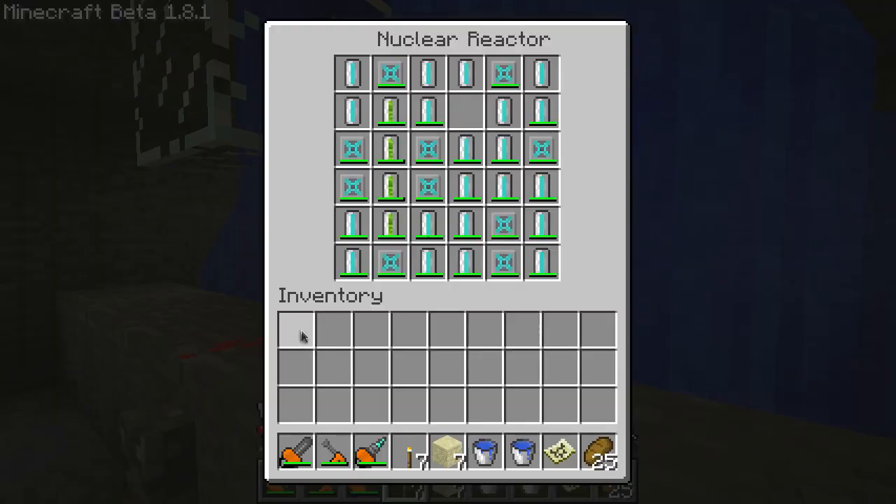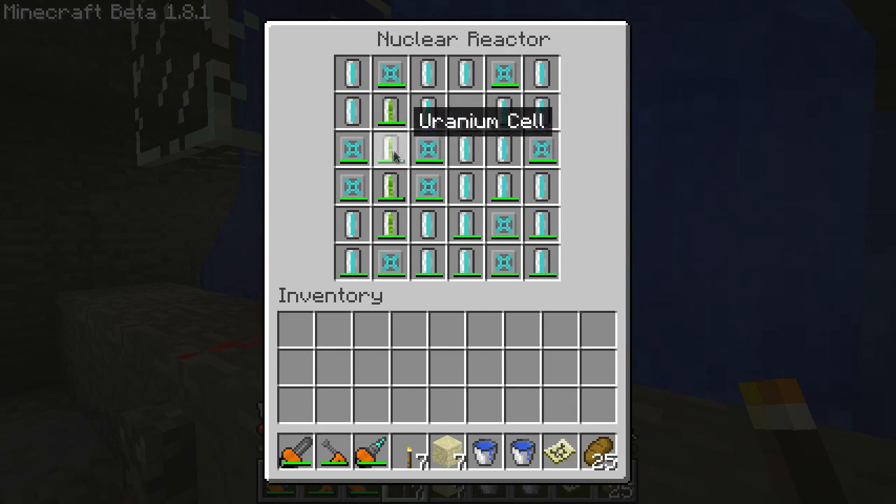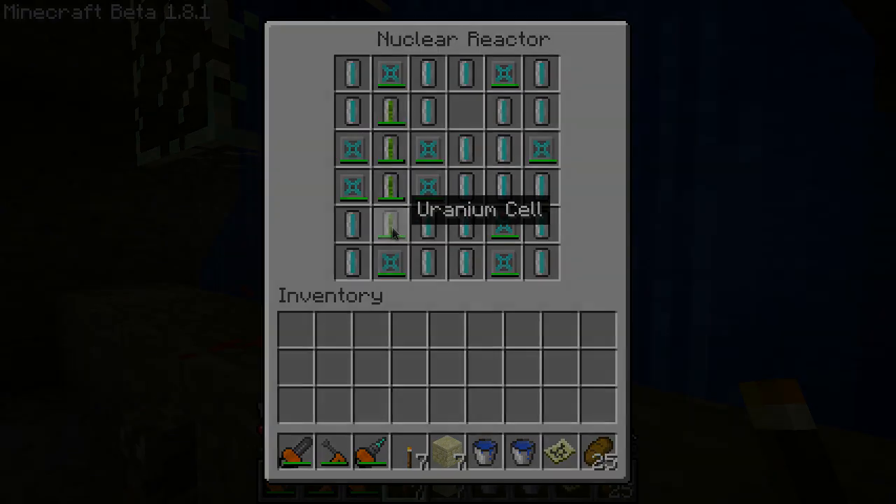I went ahead and made some more components. This is my preferred reactor setup — it uses 21 coolant cells, 10 integrated heat dispersers, and 4 uranium cells. It produces 50 energy units a tick, and you can run this until the uranium cells use themselves up and it won't explode.